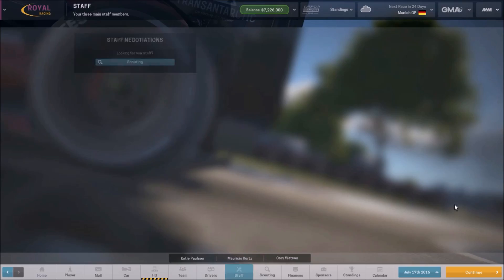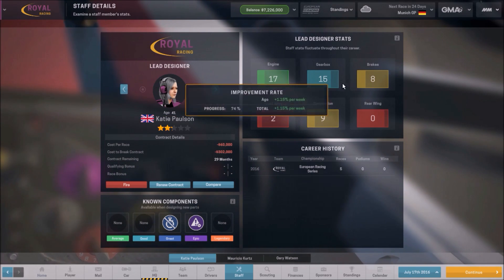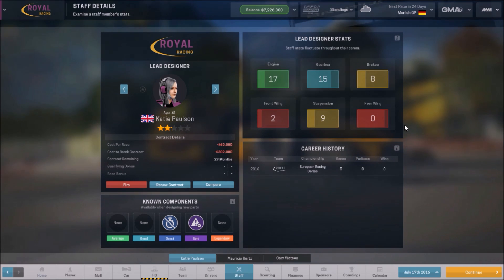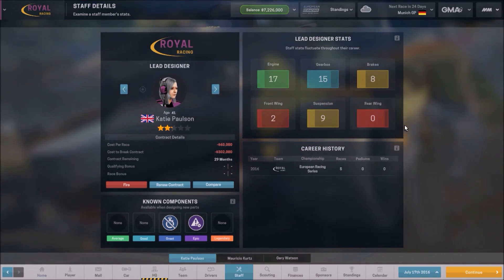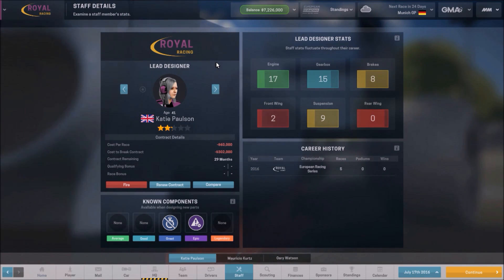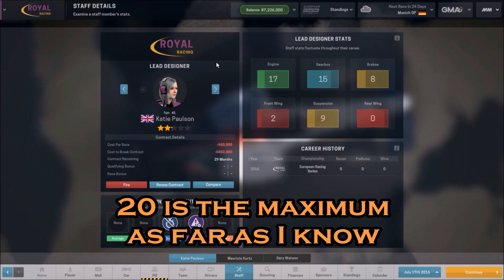Probably the easiest of the other three is the designer — these are just stats. All you do is double them and they become the base for your engine, gearbox, brakes, and all that stuff. As you can see, her front wing and rear wing stats are low, and that's because there are no stock parts for the European racing series, so you won't be building either of those. It's important to play to your lead designer's strengths and get a lead designer that fits the series. If you have stock engines and your lead designer's engine stat is like 30 or something, you're going to want to change that role if you get a chance.